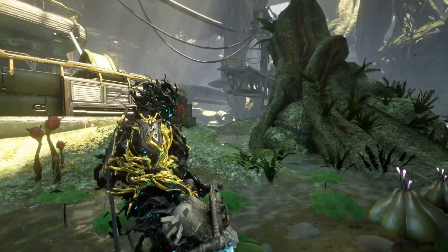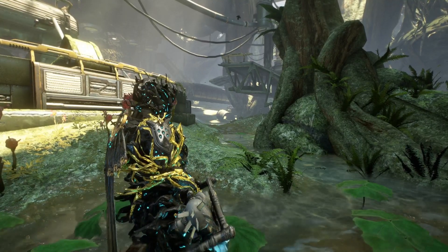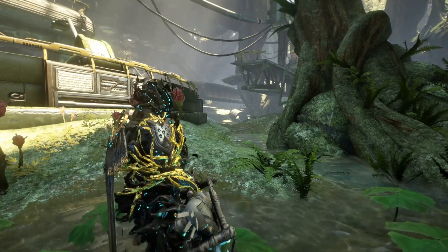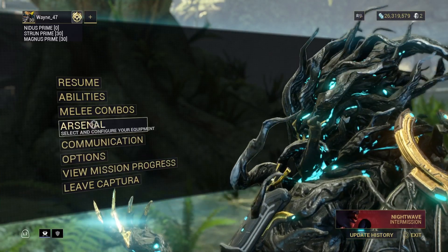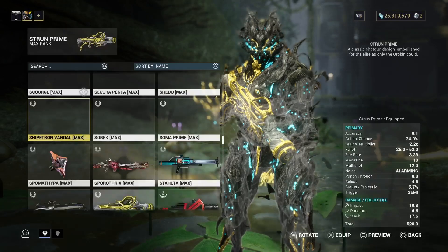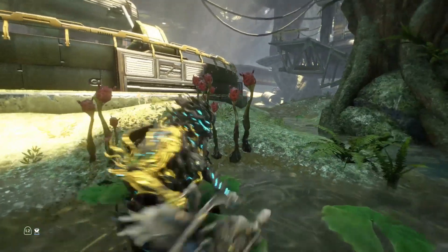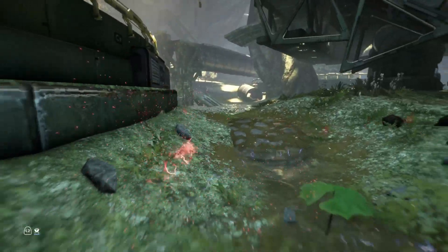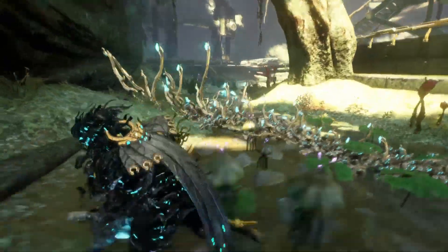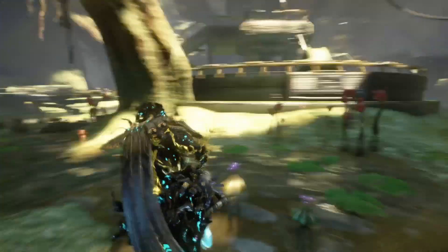The Gaulsor is fun, but it's not something you would take into the Steel Path or anything in my opinion. It's just a fun weapon to use - status build - but there are better status weapons out there. He seems to enjoy it though. Anyway, let's go to obsidian. Let's take off these because I really just want to focus on the Gaulsor, since we know how the Strun and the Magnus look. All you can use is blood - but still, that looks dope. Anywho, obsidian.